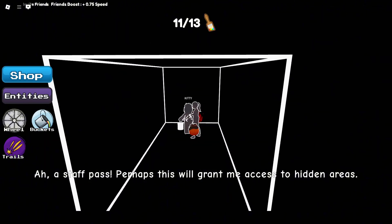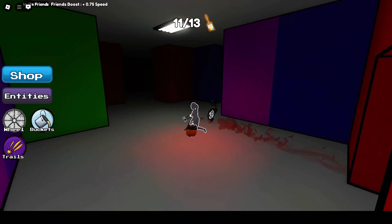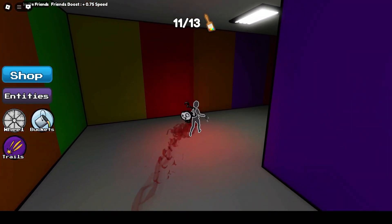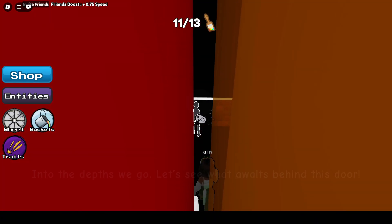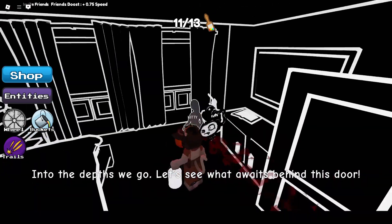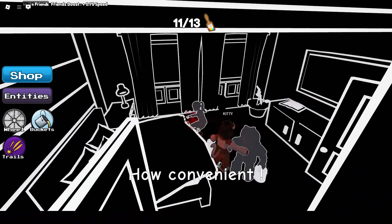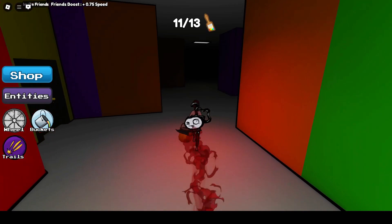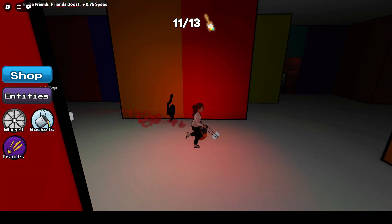Now that we've obtained the lanyard from the purple room, let's head over to the hidden location first. I hear the entity, but we don't see him. And the real location is just down the hall. There it is.